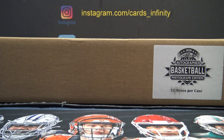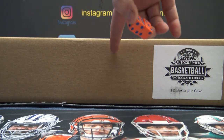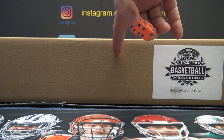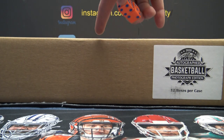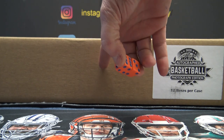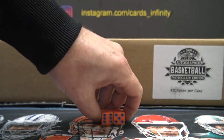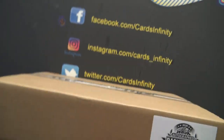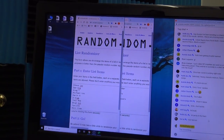Alright guys, this is 12-box autograph Leaf Photographs. We're gonna click the randomizer — this is double teams. Everyone will get two teams. 1 to 15 will be your first team. We're going to click it 11 times. After 11 clicks, 1 to 15 will be your first team and 16 to 30 will be your second team. We'll line them up side by side — two teams, 12 pictures.